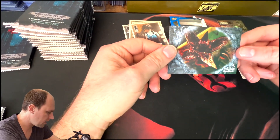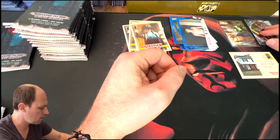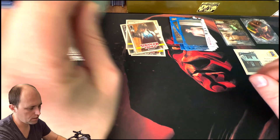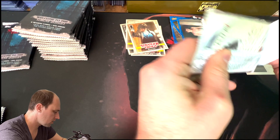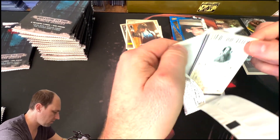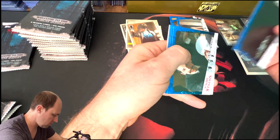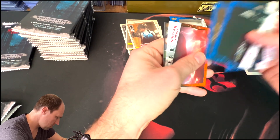These Evolution cards are the last set of inserts — they're numbered one to six. This is not a numbered version, but if they come out in a colored variety, they are part of those numbered parallels. Depending on the color: orange is 99, red is 50, purple is 25, green is the 10, and I don't actually know the number for the one-of-one.